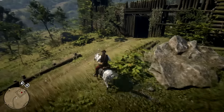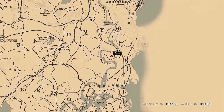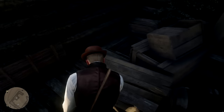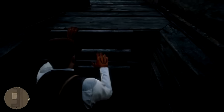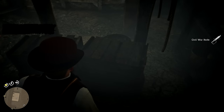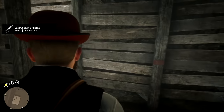Moving on to number 11, we have the Civil War Knife, and you can find this one directly south of Annisburg, between that area and the city of Saint-Denis, in a place called Fort Brennand. Depending on whether you completed the bounty for the outlaw that resides there, you might encounter a large gang of bandits. After they are taken care of, head inside the house on the middle left side of the fort and behind the crates you'll find a secret entrance leading to a small basement. Here you will find a lot of cartridges as well as the Civil War Knife sitting on one of the boxes. Use eagle eye and your lantern, as it can get quite dark even during the day.